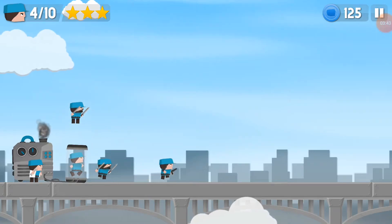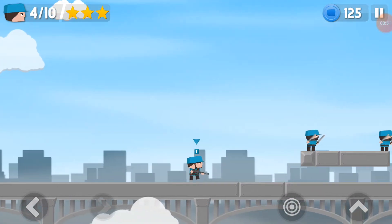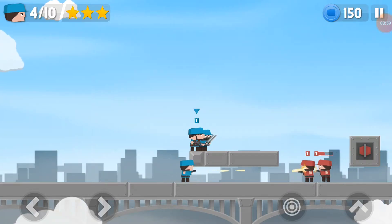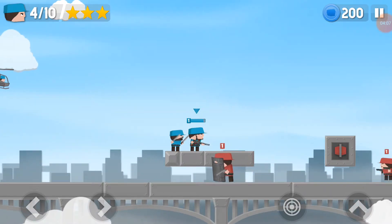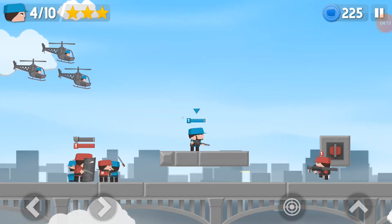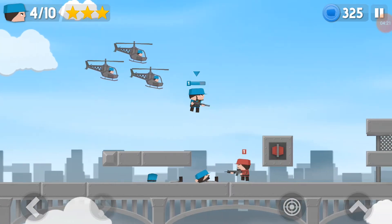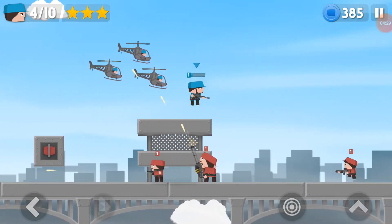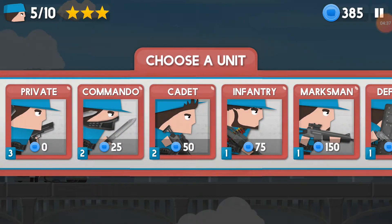I'm going to put an infantry in the same spot. So they have a set amount of pre-spawned guys they spawn, and then after that they only spawn like two guys - marksmen and privates or something. I tried to shoot there just to get a couple of shots on the private. So at some point they'll only spawn a couple of guys, and that's what we're going for.